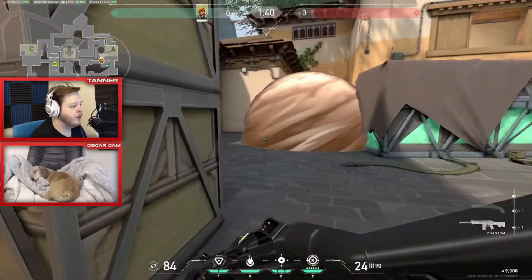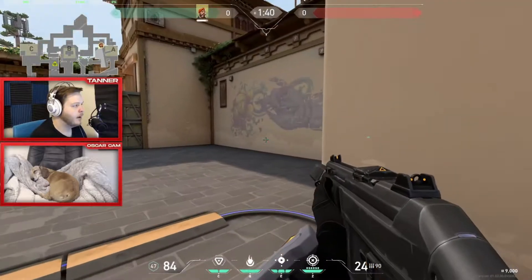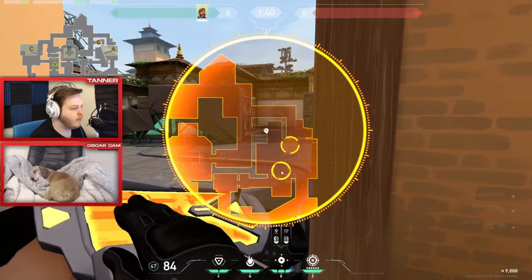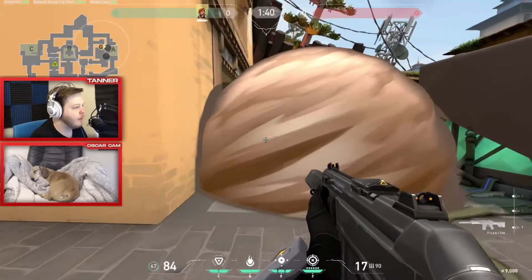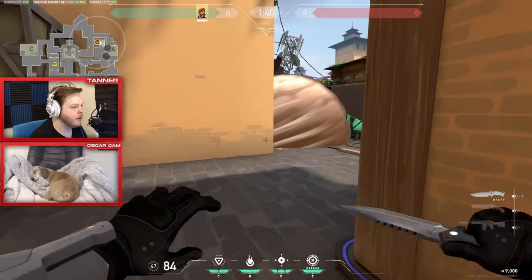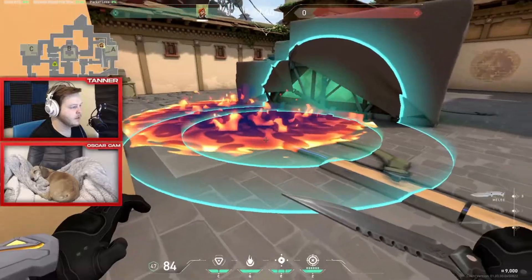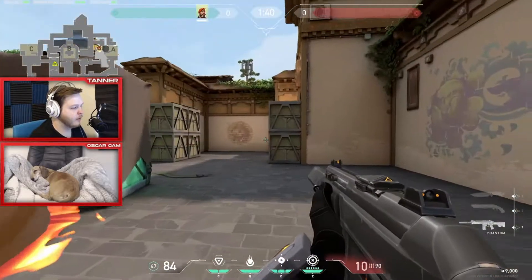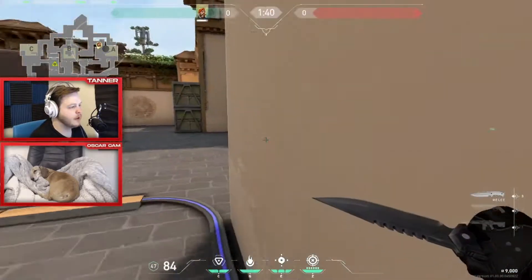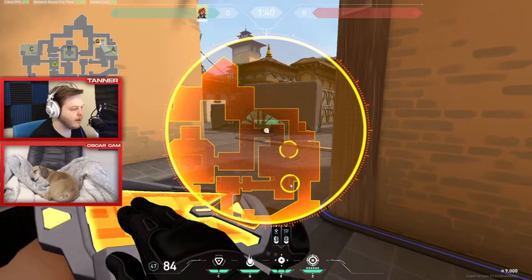Blocking this angle is key. You want people to walk out and peek into you because this angle requires a very wide swing that exposes a lot of yourself. With two smokes, smoke here and here — now that scary angle is blocked so you can clear it safely. With your molly, bounce it off the box and it'll land under heaven, or put it in the smoke to prevent them from pushing while you're clearing. Then walk into site, clear right with your team, clear the left side, and have one person on heaven to help watch short.